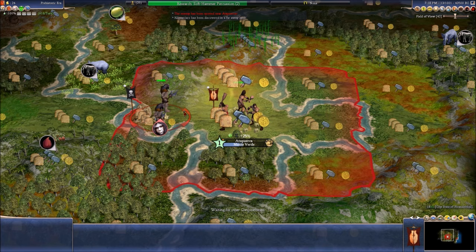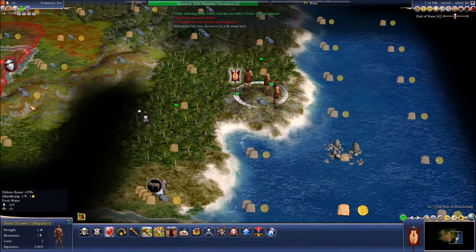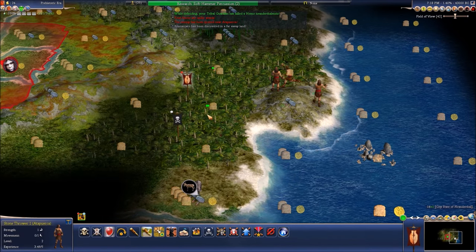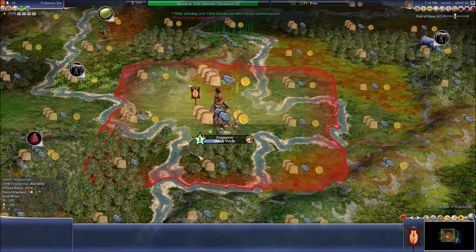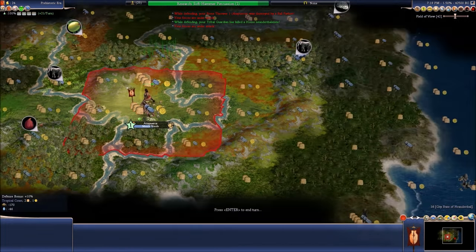I hope he doesn't attack me. Oh, he did! Wow — I never had them actually go ahead and try to take me down that quickly. Imagine if a country just fell apart because of that. And the stone thrower died — well, he only had one strength, not that impressive.